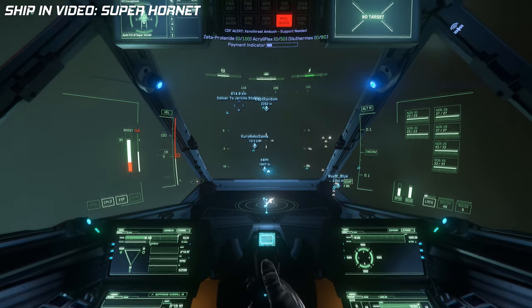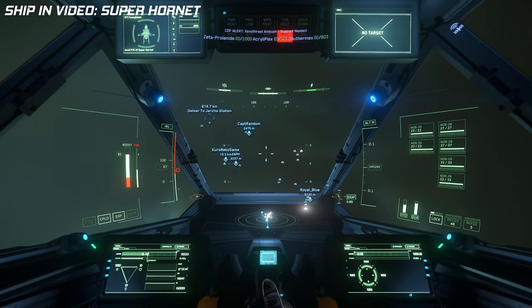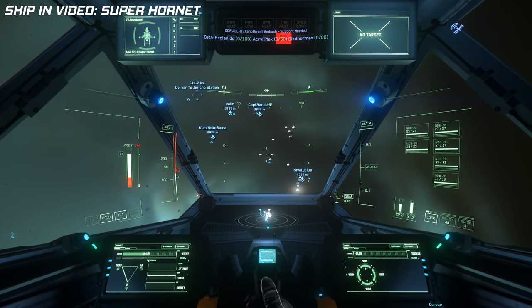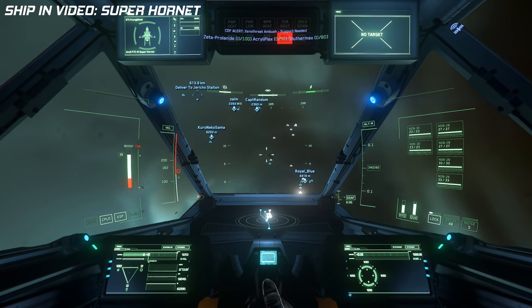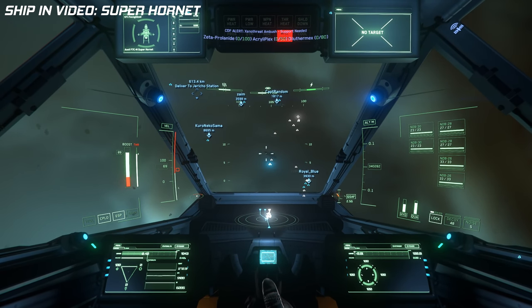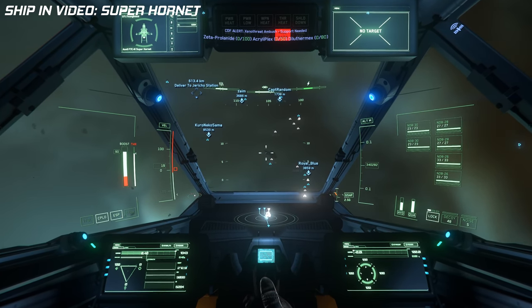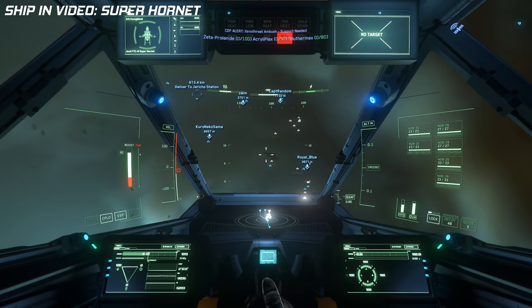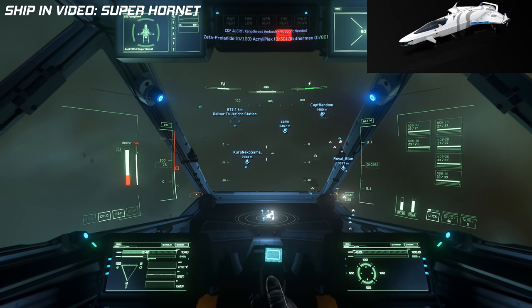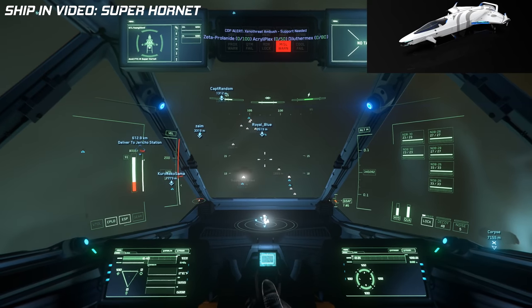Moving on to tier two, this includes the 100 series, the Avenger Titan, the 300 series, the Reliant Core and Tana, and the Nomad. These are all ships priced at 80 dollars or less that can carry cargo and do more than one singular focused activity.